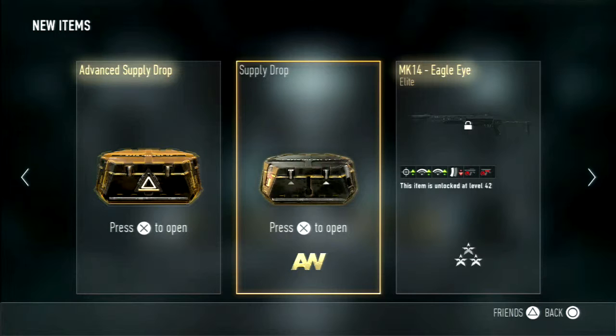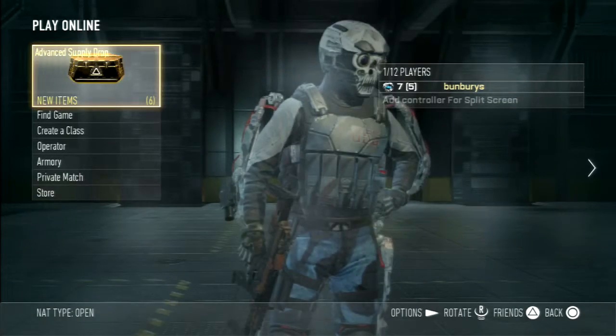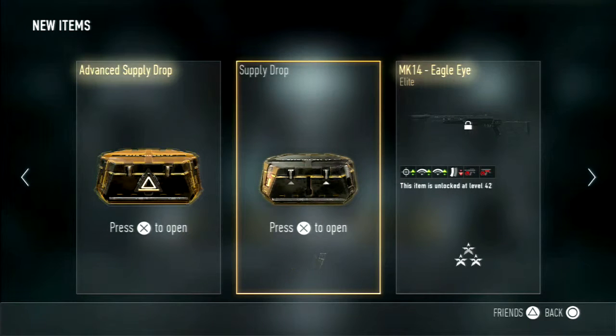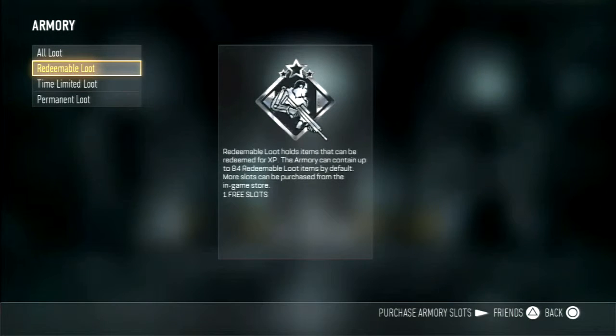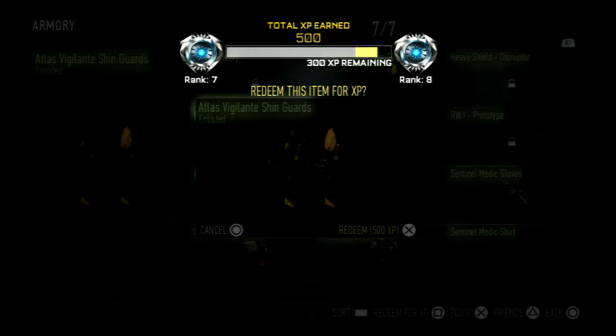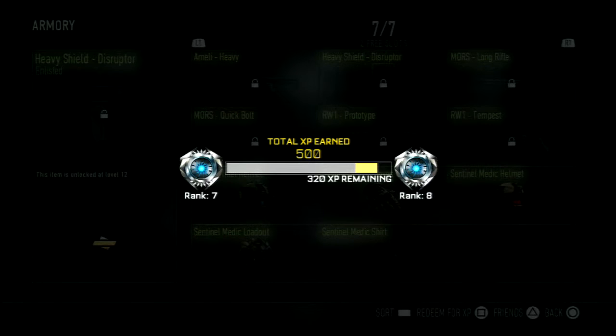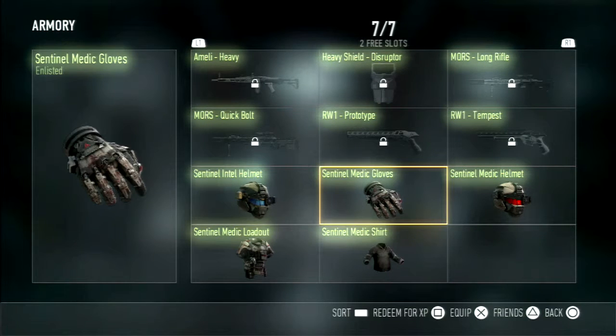Supply drop, come on — it's loading, this could be good, this could be excellent. Okay, looks like a broken supply drop. Let's see if we can redeem anything. Maybe I don't have any free slots — I have one free slot. Let's come down over here. We don't need you right now.